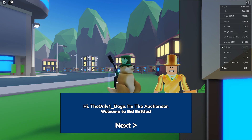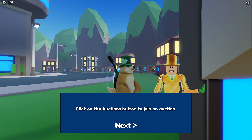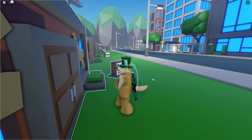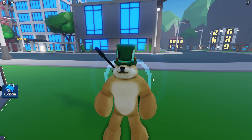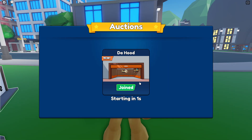Hi Doge, I'm the auctioneer, welcome to Bid Battles. In Bid Battles you must bid for auction garages and build up your store empire. Click on the auctions button to join an auction. So it looks like the first thing we need to do is join an auction, so let's go ahead and join.